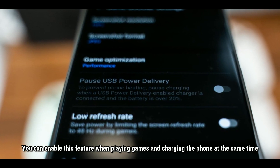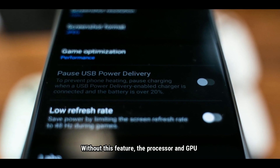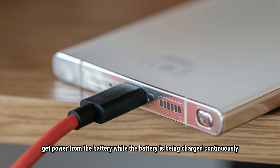You can enable this feature when playing games and charging the phone at the same time. Without this feature, the processor and GPU get power from the battery as it is being charged continuously.